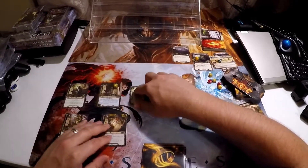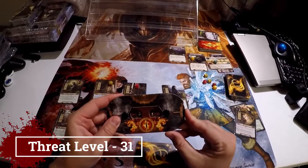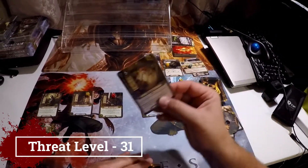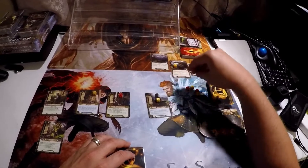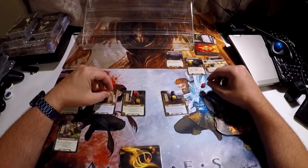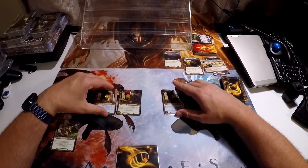So I'm going to untap. Gandalf goes here and back into the graveyard. I'm going to increase my threat to 31. Draw a card — hey, that's a familiar face. We're going to get a resource at each of these. Unfortunately I'm really low on resources right now.